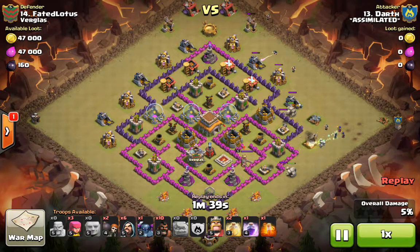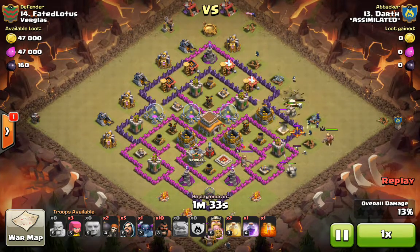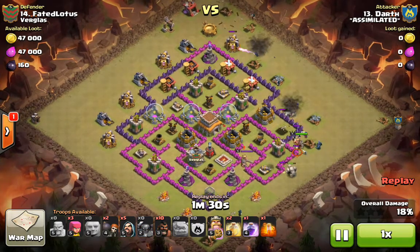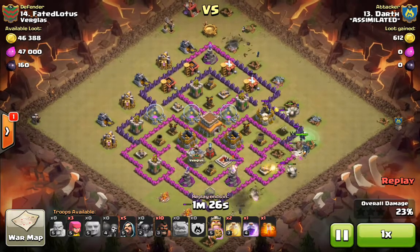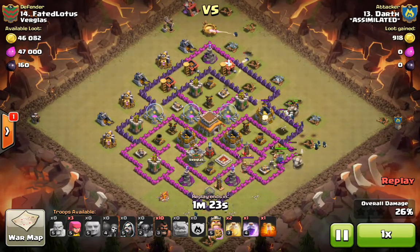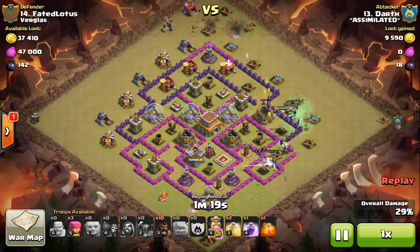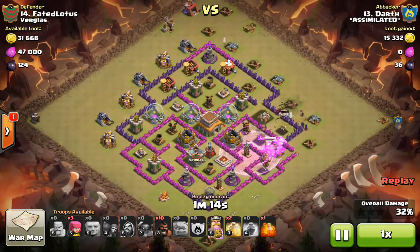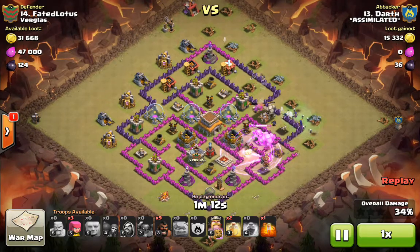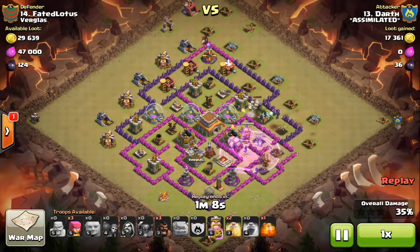He's now dropping wizards up on the flanks to create a funnel — again another very important part of this attack. We want to drive all of the kill squad troops up the middle, which they are bunching up right now. He sends wall breakers with perfect timing, everything starts diving into the middle. The reason for that is we need to get in there and take care of that barbarian king. He drops a rage spell — perfect placement, perfect timing — and gets the barbarian king taken out. That's step one.